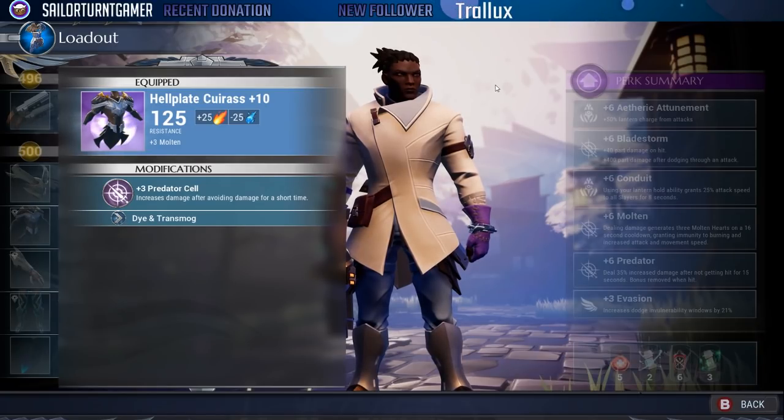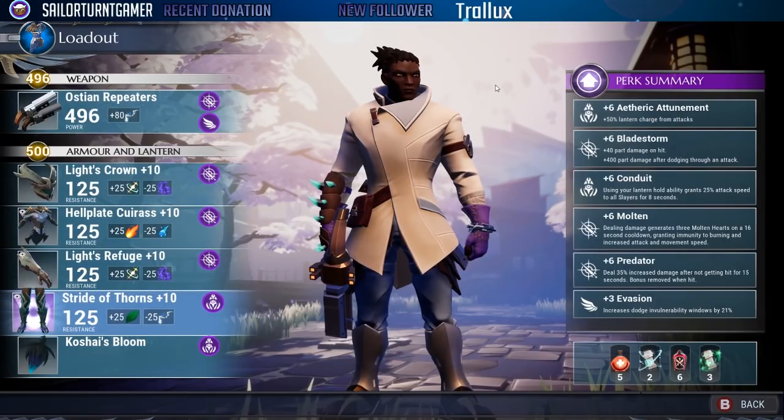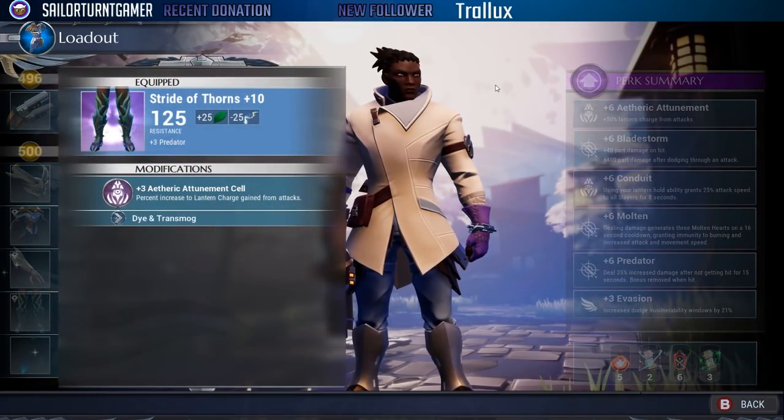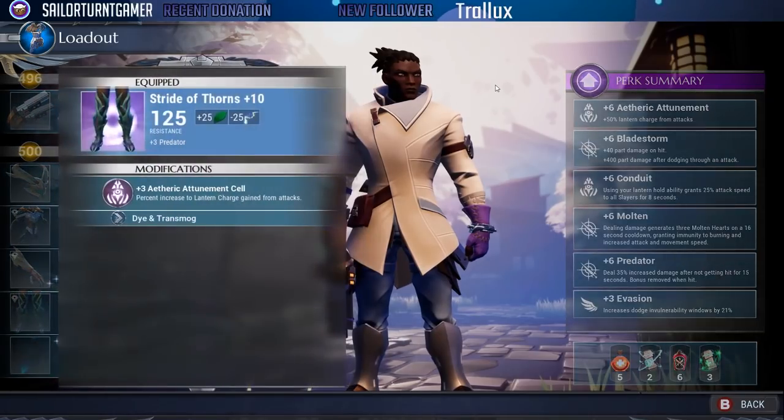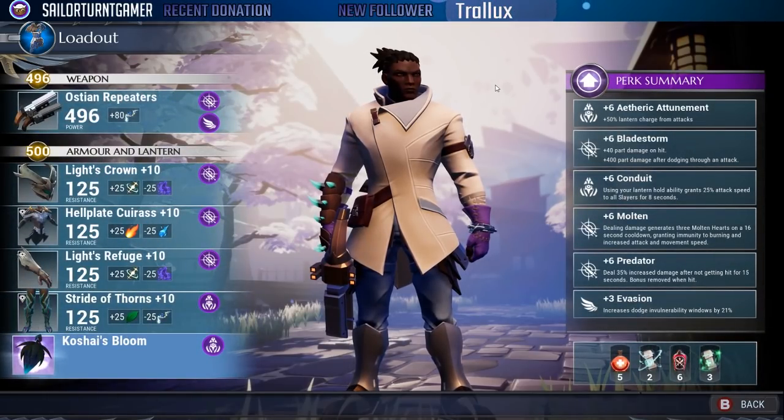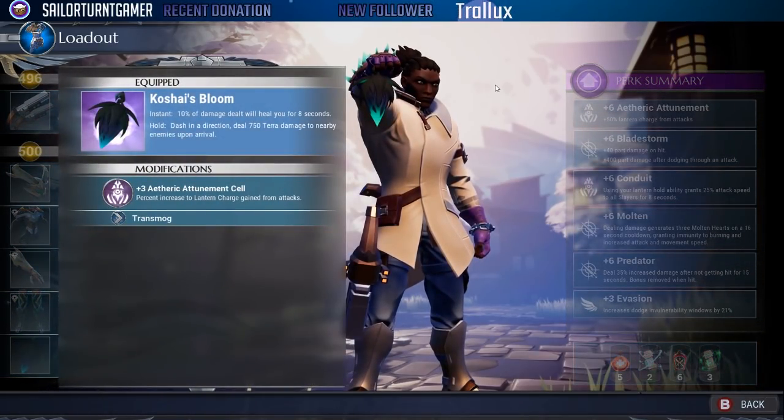Hell's Blade comes from another late-game behemoth — that's where the second molten comes in, with a plus three predator cell attached. The Stride of the Thorns from Koshai gives us another plus three predator to max out at plus six, along with etheric attunement doubled up. That brings us to Koshai's bloom, the last piece to discuss.